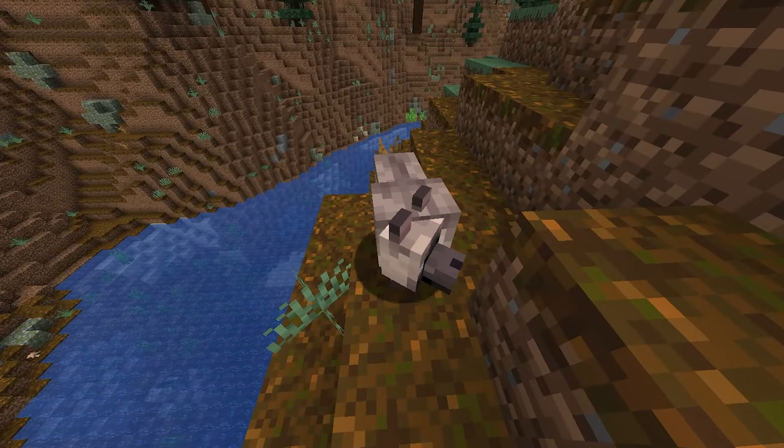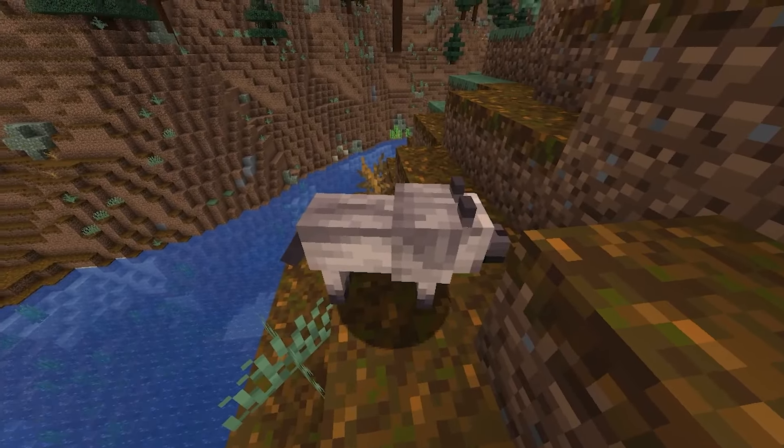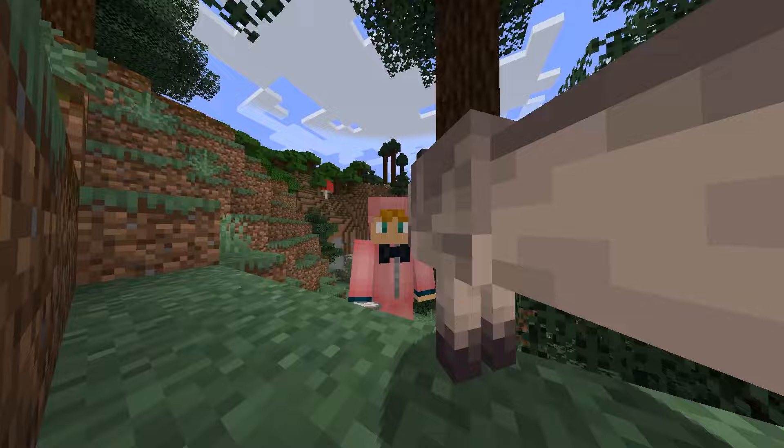This one's quite interesting because it only spawns in the old-growth spruce taiga biomes. This is the chestnut wolf. It looks like an actual werewolf.